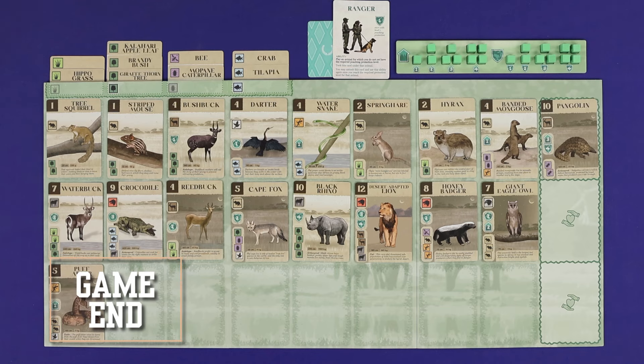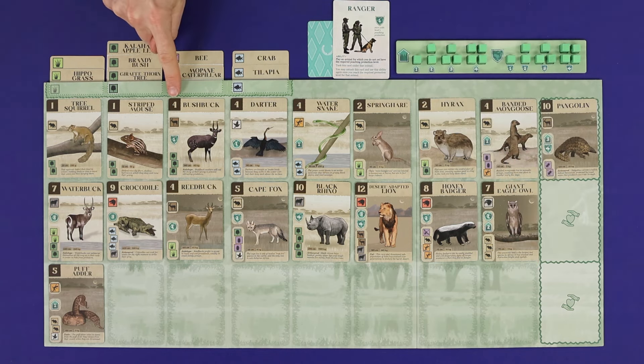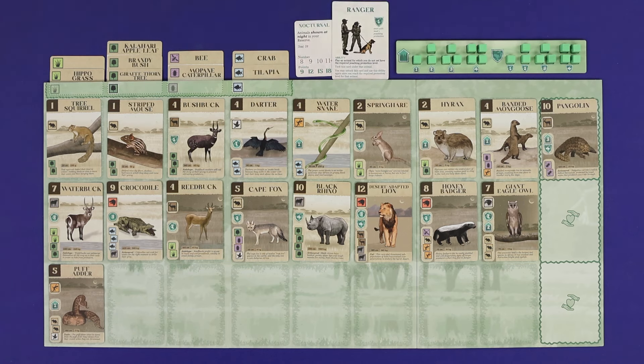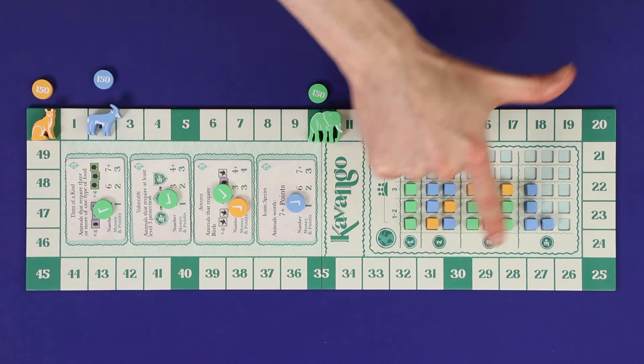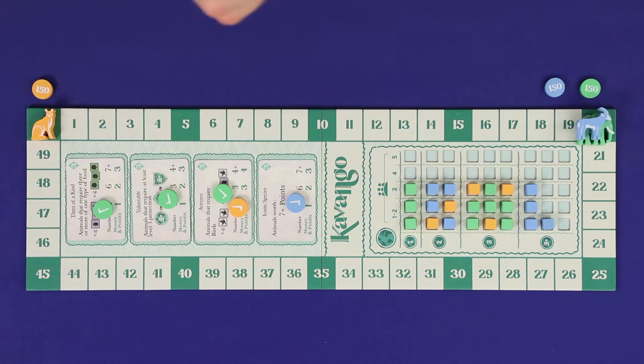After the third round, proceed to final scoring. Score points printed in the top left corners of all animals in your reserve — not the sanctuary. Check your hidden goal card and score points accordingly. Score any of three conservation awards you qualify for, each worth 10 points: 10 points for filling both habitat and poaching protection; 10 points for having all 11 species types in your reserve (all four production types, with bees and termites counting as invertebrates, plus the seven animal types); and 10 points for contributing at least 8 cubes to climate research. The player with the highest score wins; ties share victory.